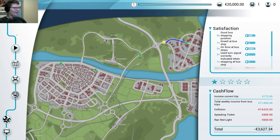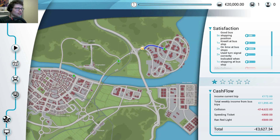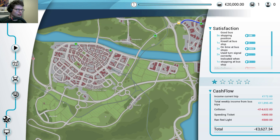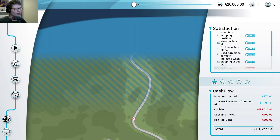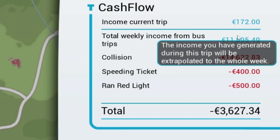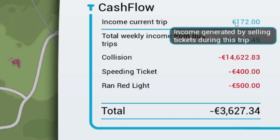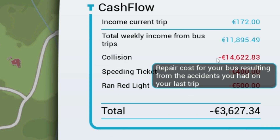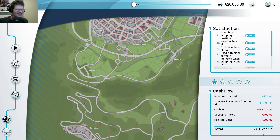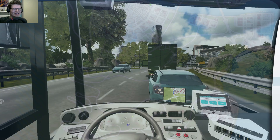I clicked escape for a second and I can see this all here. So this is actually the route. I am over here — that's the last stop, and those are my other past stops. That's cool, this is the map basically. I think this part over there is from a DLC — this locked part. Over here I can see the income for the current trip. I got 170 euros so far. However, minus 14,622 euros from collision. And speeding — another 400. And running a red light — another 500. So almost minus 4,000. Oh my gosh, I'm such a bad driver.